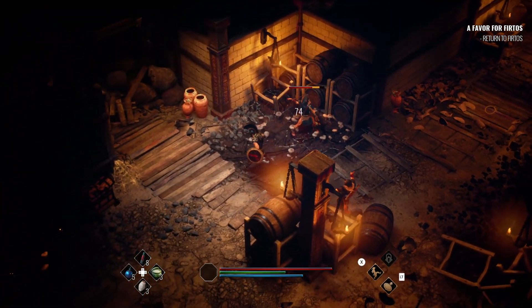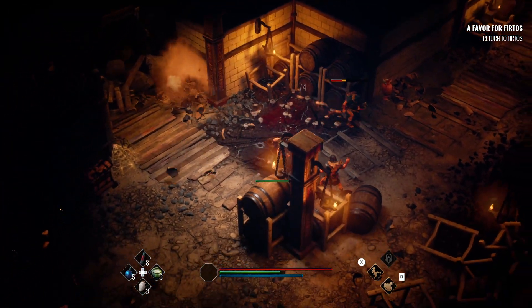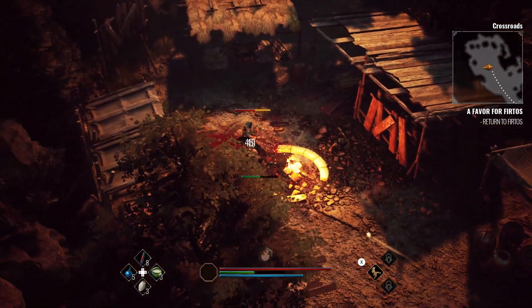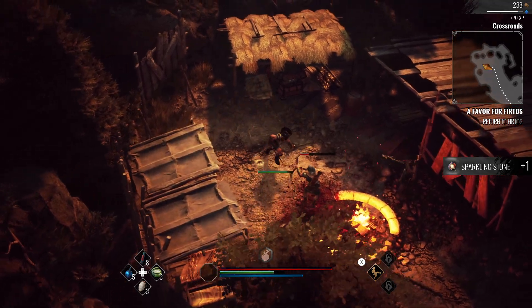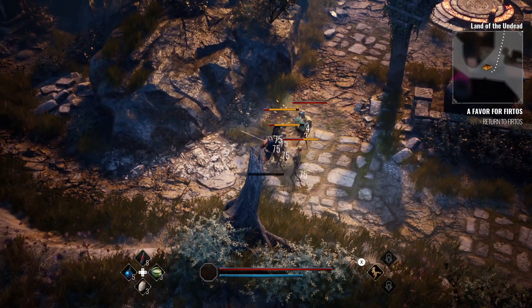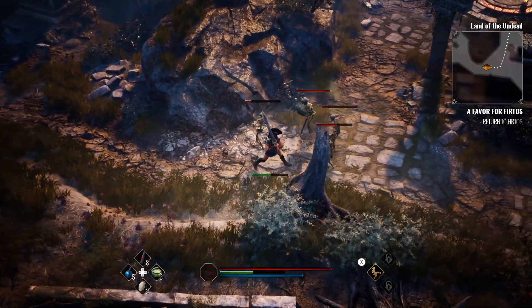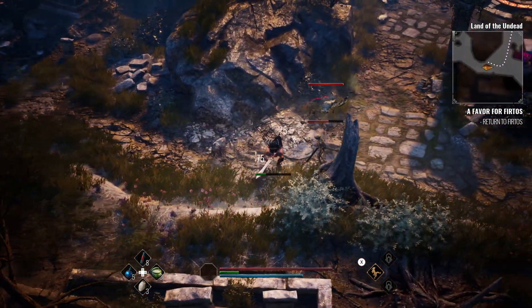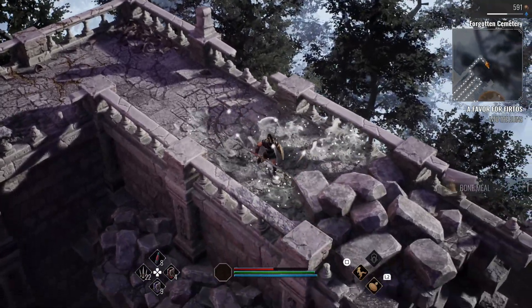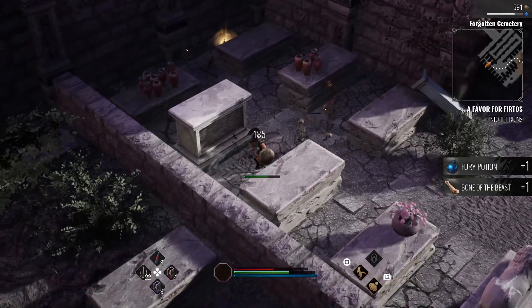The first combat tip is running light attacks. The best weapons for this are one-handed swords or axes, dual wielding, spears, and the great sword. This is the best way to get burst damage in rather than doing normal attack strings. You can running light, dodge out, wait for your stamina to recover, then running light again.